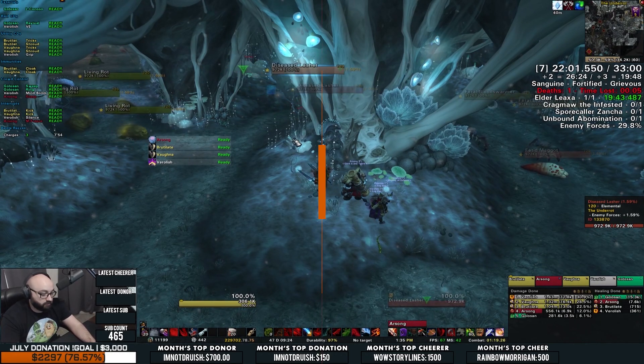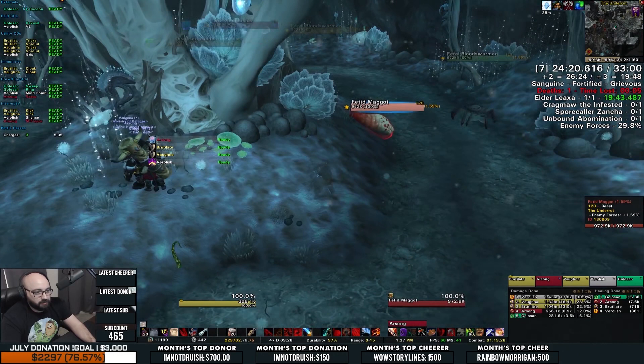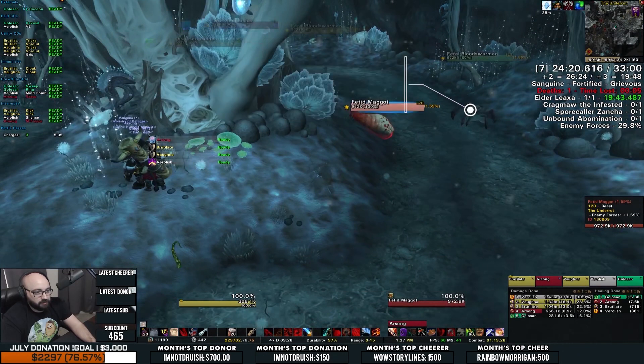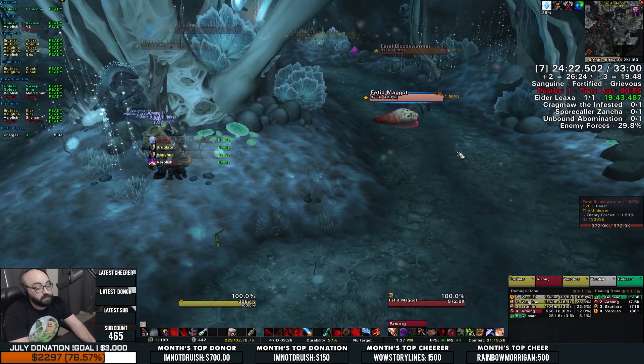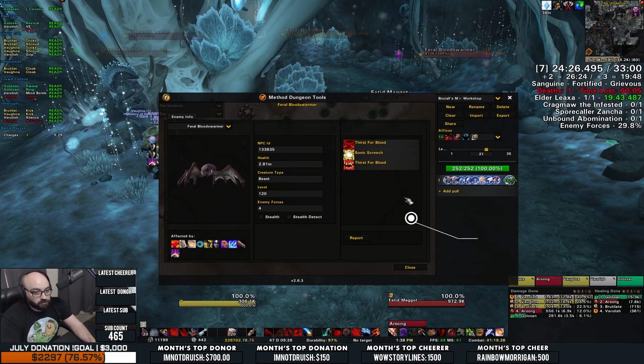Not to mention the fetid maggot needs to be stunned to prevent its rotten bile cast. Instead, you might choose to charge straight ahead and pull an equally difficult pack, which includes two Feral Bloodswarmers, an NPC you've yet to face in the dungeon. This NPC has two abilities to watch out for: Sonic Screech and Thirst for Blood.